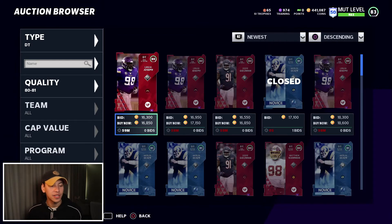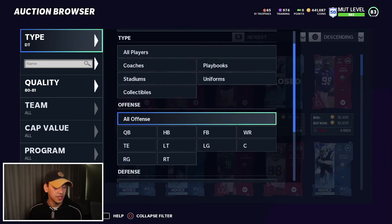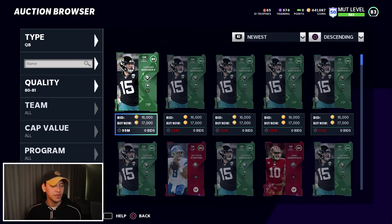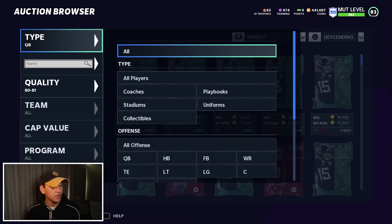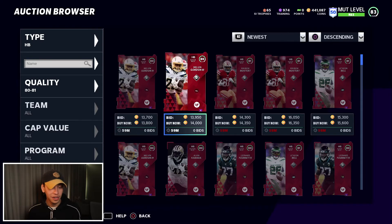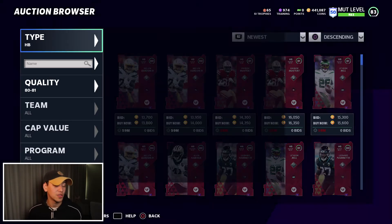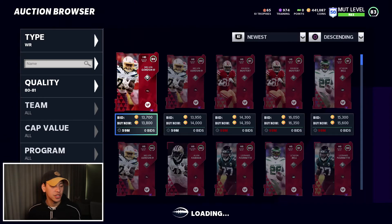What I like to do is filter by newest. Newest works really well — we want the time filter to be as short as possible, the least amount of time the card has been on the block. To illustrate that, let's go to QBs and filter this down. 55 minutes is not what we want to see. We want to see 59 minutes — 59 minutes is great. You can see 13,800 — these are new prices, and people will be trying to pick up these cards.